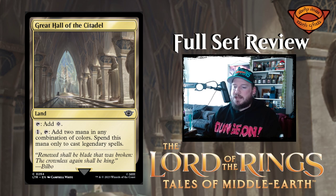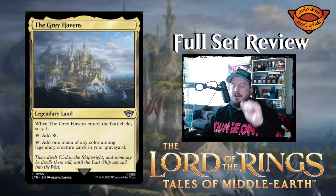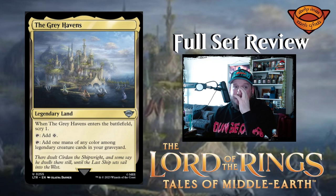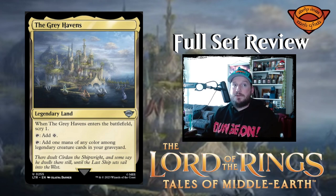Great Hall of the Citadel is a normal land. Tap it to add one colorless, or pay one and tap it to add two mana in any combination of colors, spent only to cast legendary spells — interesting. The Grey Havens is a legendary land. When it enters the battlefield, scry one. Tap it to add one colorless, or tap it to add one mana of any color among legendary creature cards in your graveyard. Because it's the Havens — the afterlife. I like that a lot.